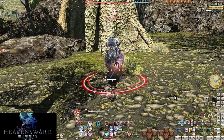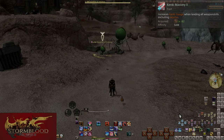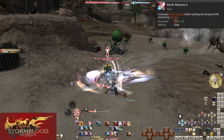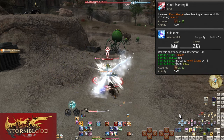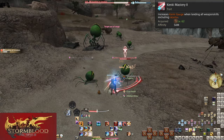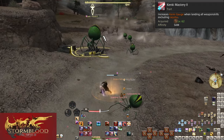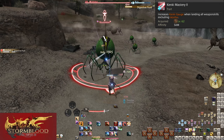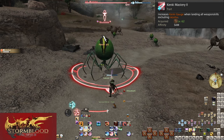Stormblood skills: level 62 Kenki Mastery 2 is the big one. We're going from starving for Kenki to drowning in it. All main weapon skills that are not Iaijutsu have been given an additional 5 Kenki — Gekko, Kasha, Enpi, Mangetsu, and Oka are now worth 10 Kenki each; Yukikaze is now worth 15; Fuga, Hakaze, Jinpu, and Shifu are now worth 5; Third Eye is still 10. What before was 20 Kenki for three full combos is now 60 Kenki — 20 per combo string. Every single Iaijutsu from this point forward will be buffed by Kaiten.